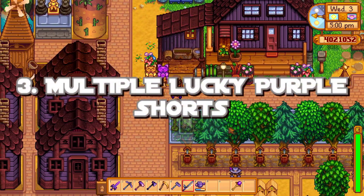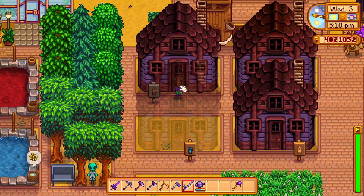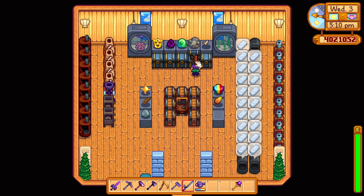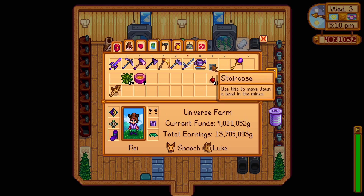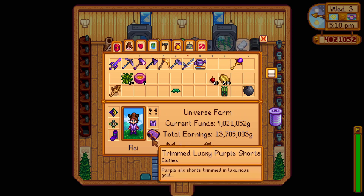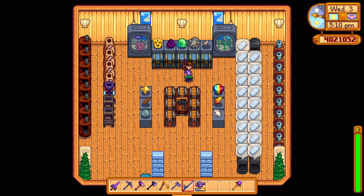Do you find yourself jonesing for another pair of those mayor's lucky purple shorts? Well you're in luck if you've already turned them in for your quest. All you have to do is go grab a staircase and then put them in your pants slot, and bam — you have a trimmed lucky purple shorts that you can use to control the mirror to your heart's content.